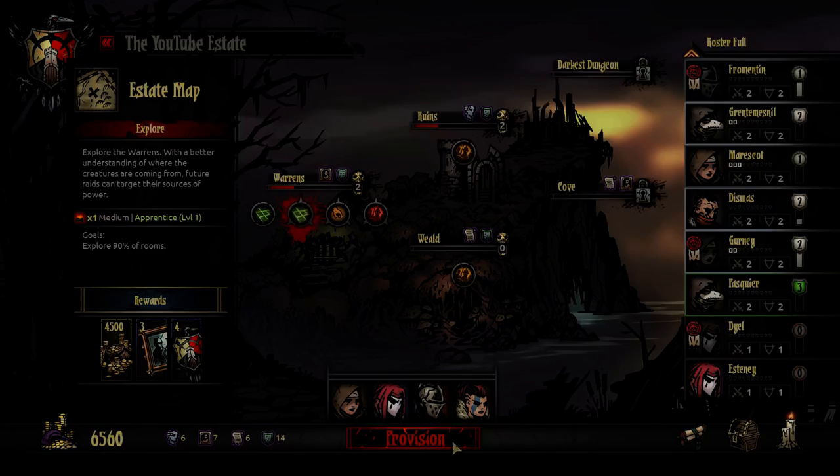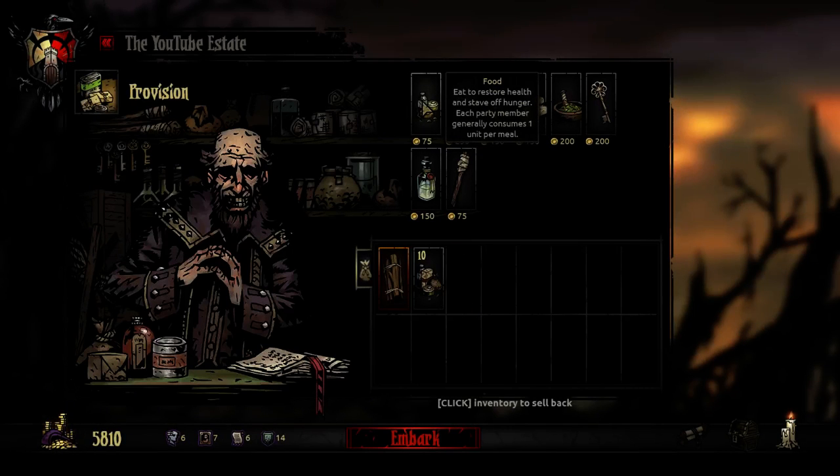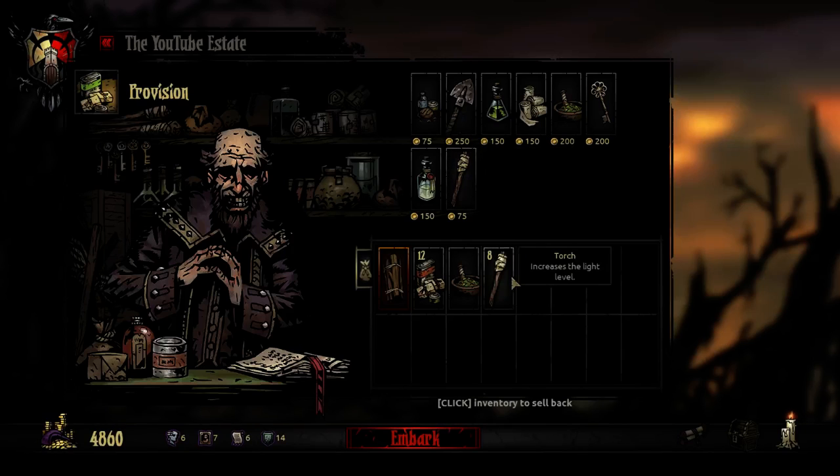Alright, here we go. Let's provision up. I think I might have been over-provisioning on these medium missions, because it seems like you can always find some stuff to treat with herbs and get more food. So we'll get the herbs instead of an extra 4 food. I'll just stick with 8 torches, because I've got a Vestal and a Crusader, so I can raise the light level with them. And then just a single shovel. Trying to save some money here, because I'm getting a little bit low.